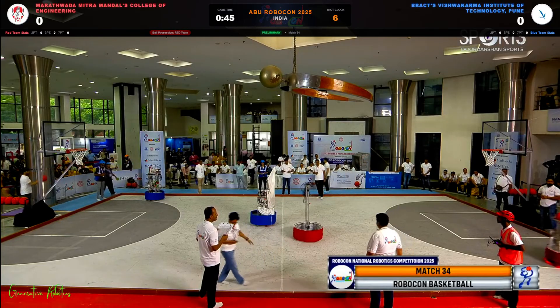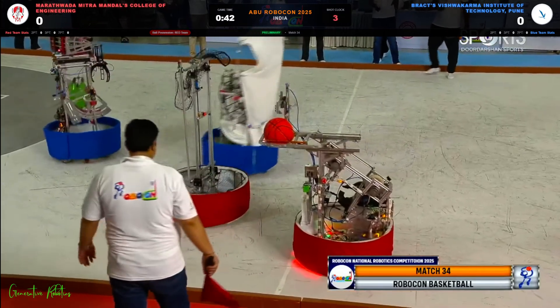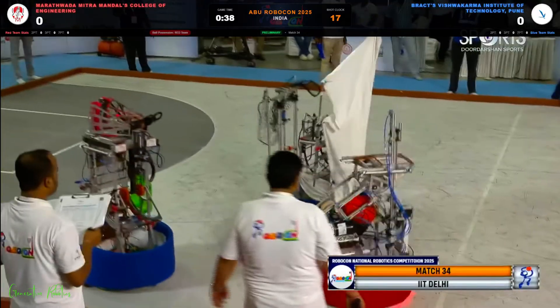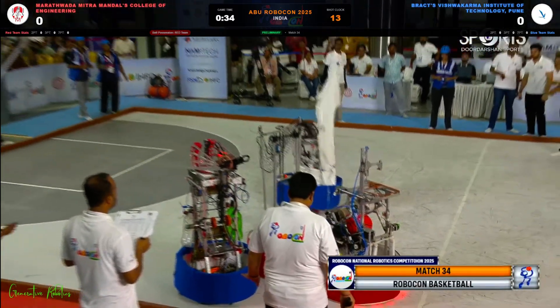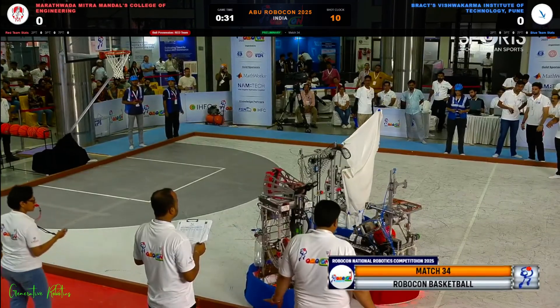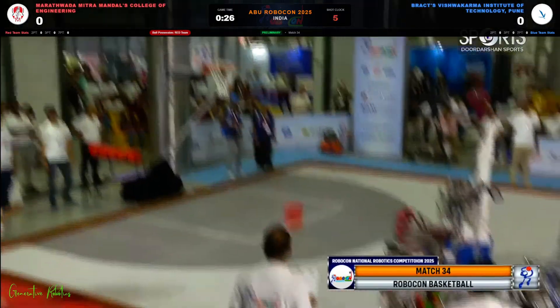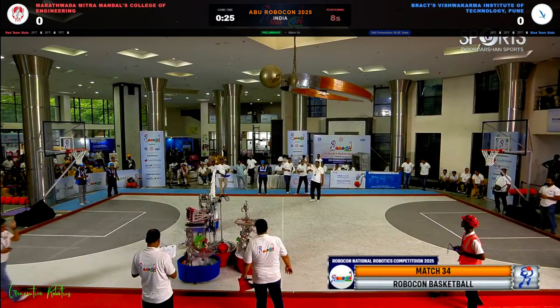Now red has got possession of the ball and is moving towards their aim. Blue is being defensive, covering both the robots, playing aggressively and defending their field. There is again high commotion on the field. Let's see will red be able to make a shot or not. They tried again but could not put their ball in the court.